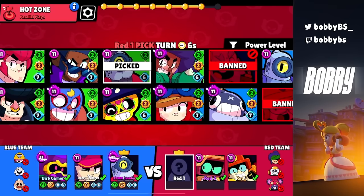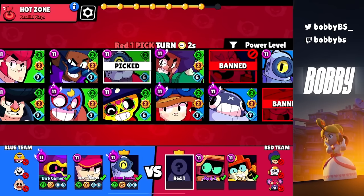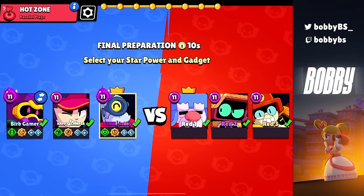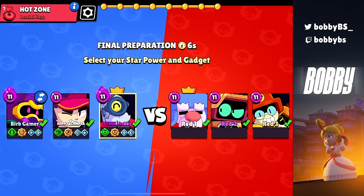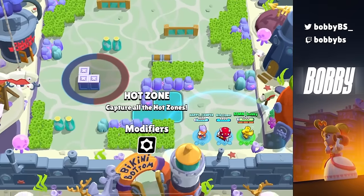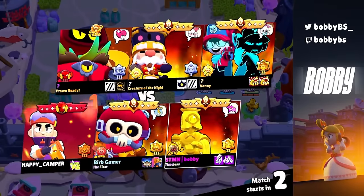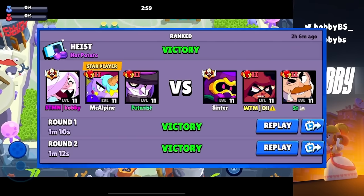I'm not too worried about them going a last-pick tank because we banned Sam so they don't have the best run-it-down brawler, and we also have Cordelius and Fang to deal with tanks pretty fine. Barley was definitely the right pick because now I have two good matchups and I can also lane the Larry — everything is perfect about this game so far for us, outside of having a Fang on our team. But the thing with randoms is you can't control them; there's always going to be a Fang on your team.